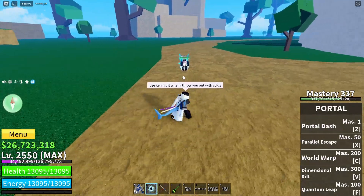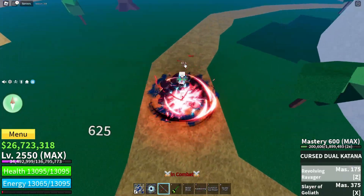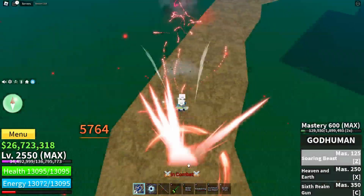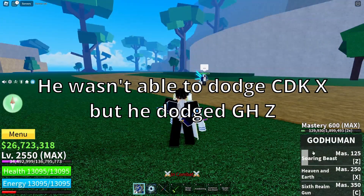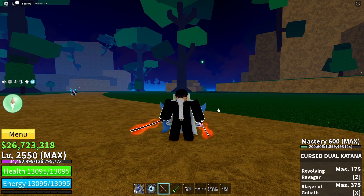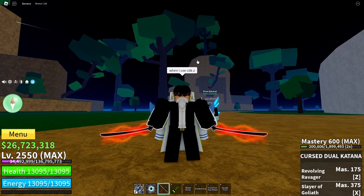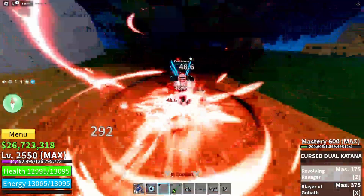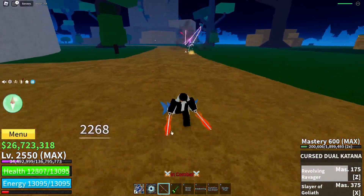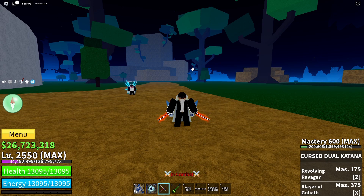My friend is going to demonstrate — I'll start with Portal Dash. He was able to dodge my God Human Z. It's harder to dodge Chris Katana X because the Z move has an explosion at the end. Another useful tool: if you have Cyborg race, you can cancel the Z hold — watch this.